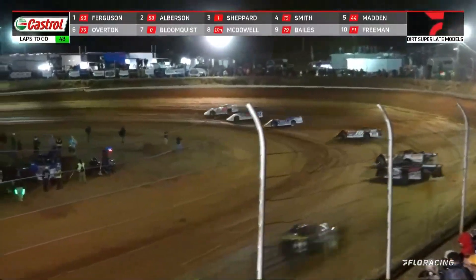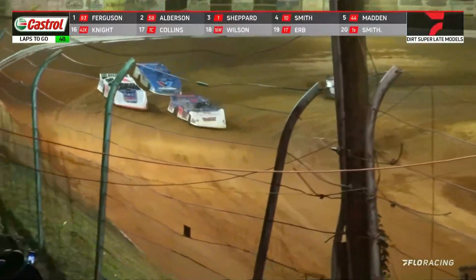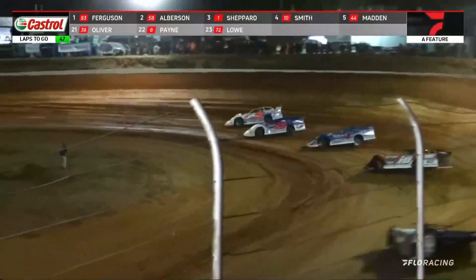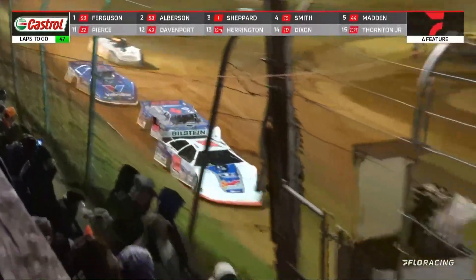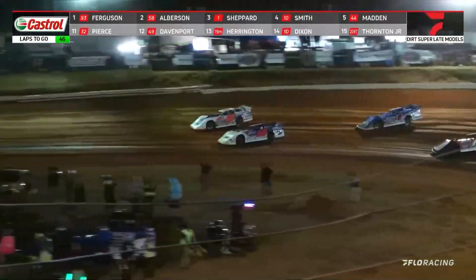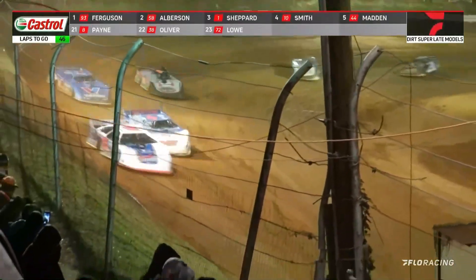And as I say that, Ferguson enters a little bit wider that time and pulls a little bit of ground on Alberson down the back straightaway. Shepard watches it all unfold in front of him. Ferguson goes higher through three and four — that opens the door down low. Here comes Garrett Alberson at the line. Ferguson your leader. Alberson going to try to have a run down to the inside in turns one and two. Ferguson will take his line away. Shep right there in the third spot. Throw a blanket over the top three cars right now. Garrett Smith in fourth, Chris Madden back in fifth, Overton in sixth.